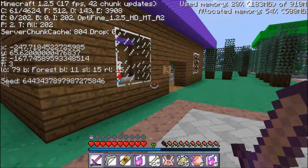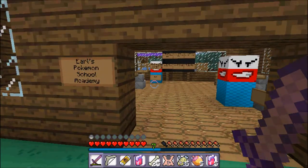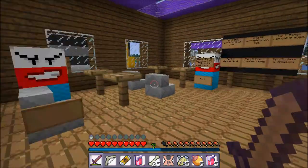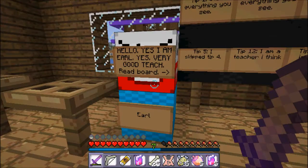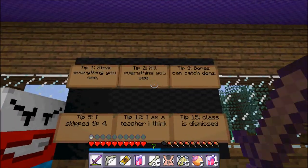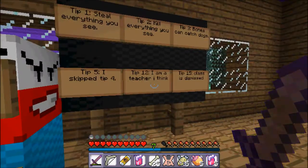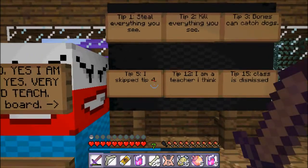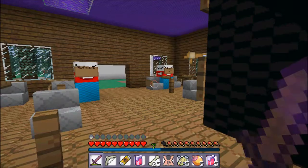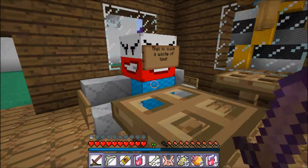Earl's Pokemon School. Let's go here. Hello, yes, I'm Earl. Very good teacher. Read board. Tip one: steal everything you see. Tip two: kill everything you see. Tip three: bones — can't catch dogs. Tip five. What happened to tip four? I skipped it. I am a teacher, I think. Tip twelve. Tip fifteen. Class is dismissed. Where'd you get your teacher degree? Earl is dumb. This is such a waste of time.